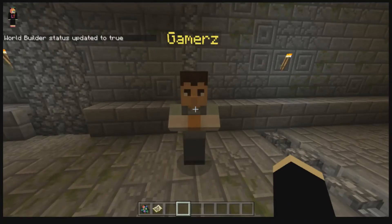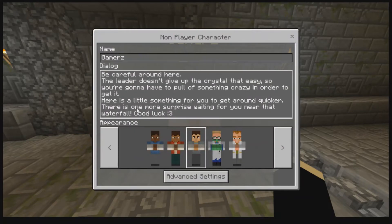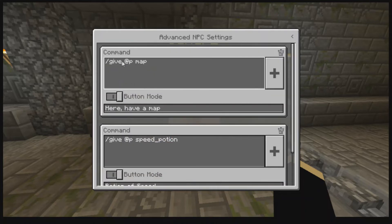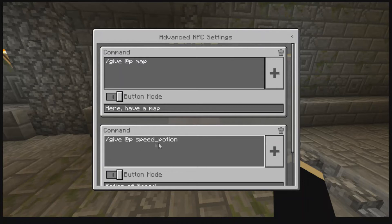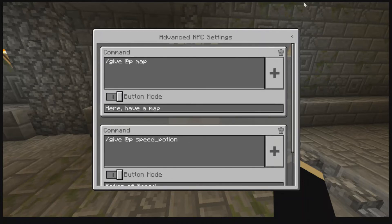So if I go back to this view here, you can see the name, what I call the primary dialogue — which is what I'm going to do with kids — and in advanced settings: give this map, give speed potion. So they're pretty simple commands but they work really effectively.